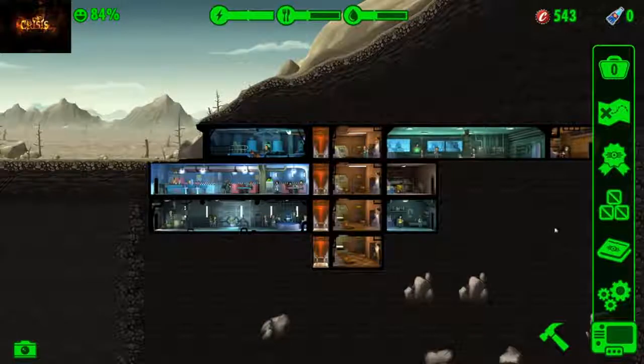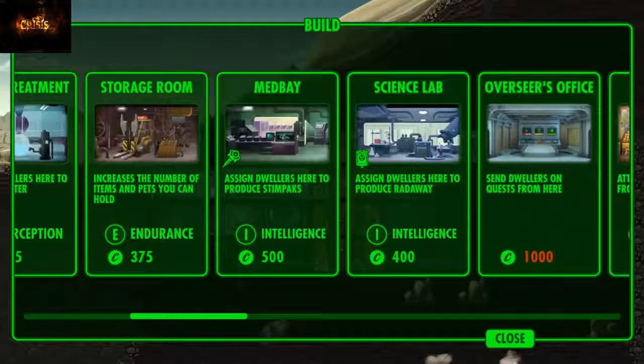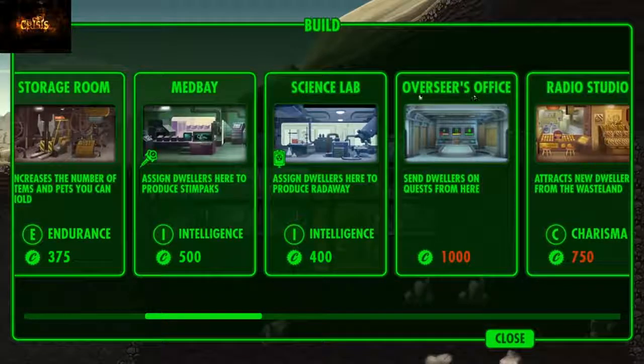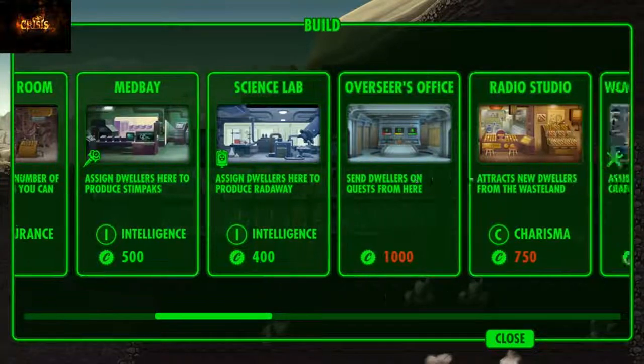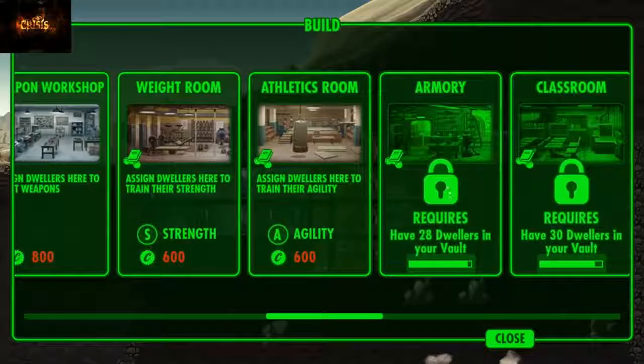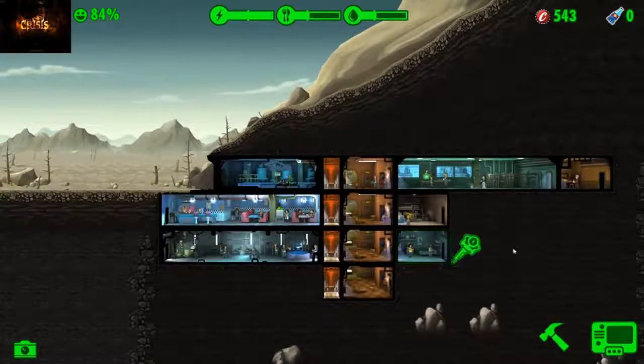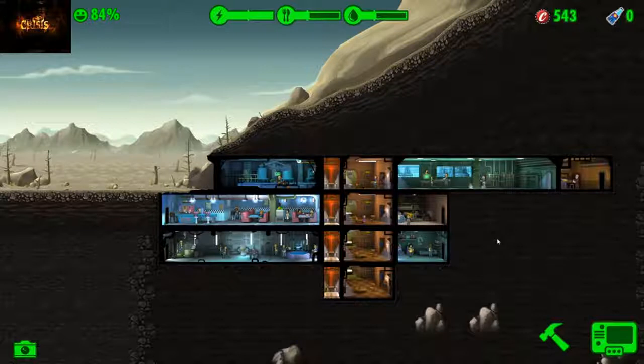What can I build? Is there another room I can build? Maybe a science lab. I really do want this overseer's office. The weapons workshop — let's craft weapons, that would be nice too. 28 dwellers for the armory — can't be moving too far ahead of myself though. Definitely don't want to do that. I have 543 caps.